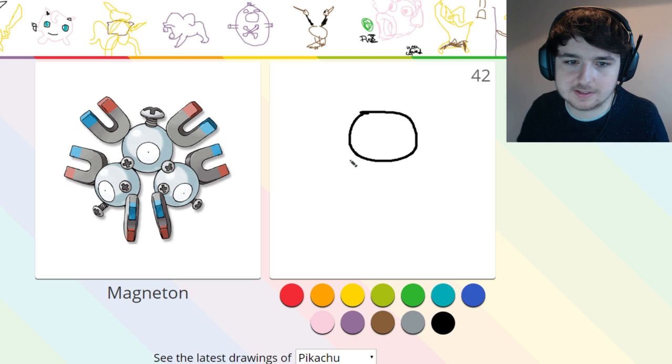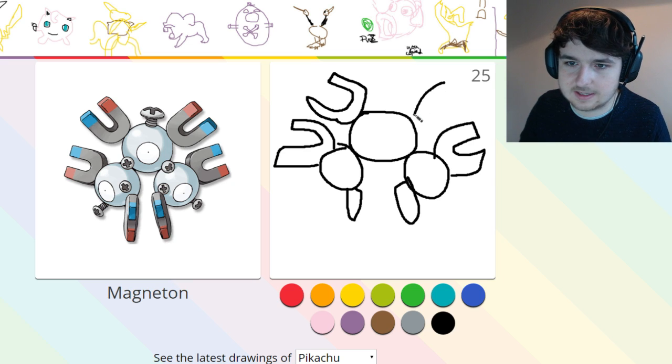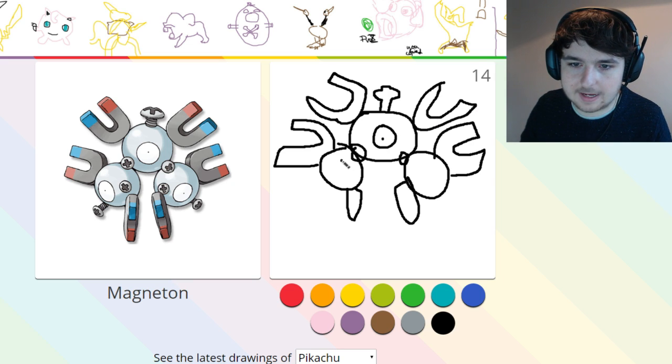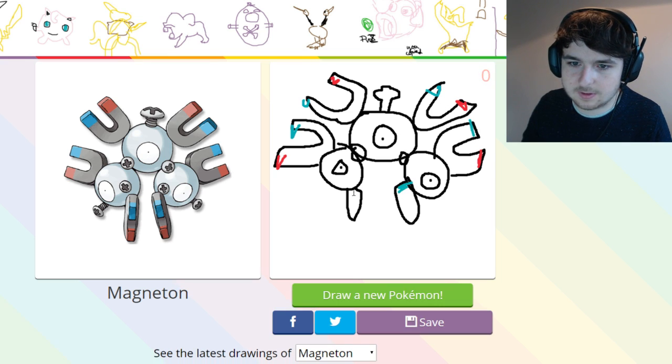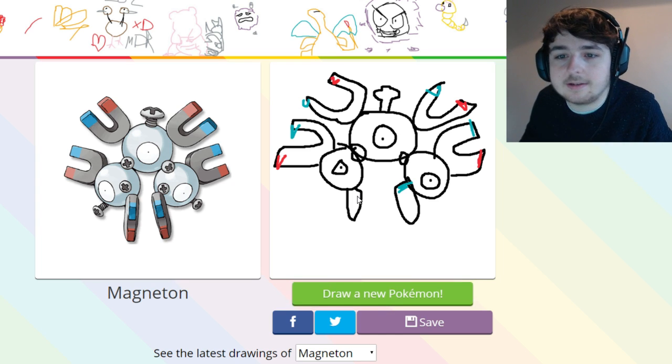Magneton. Okay, three circles. I used to love this Pokemon — I had the card of this. This one should be easy because it's like just circles and that's it, and like a screw. But somehow I've managed to do it absolutely horribly. Red, red, red, red. Blue — no, okay, no time. Blue, blue, blue. Not too bad, not too bad, I don't think.